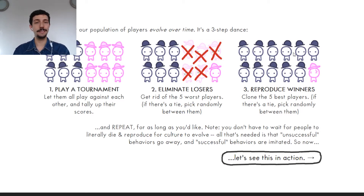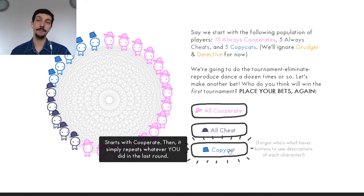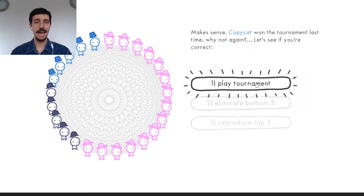This isn't exactly what happens socially, but it's quite similar. If you see people using a strategy that works, while always being nice doesn't work, you'll probably modify your behavior. We start with a population of always cooperate, always cheat, and copycat. The copycat won before, so it makes sense to bet on it. Let's see.